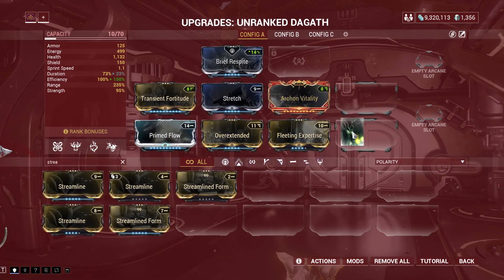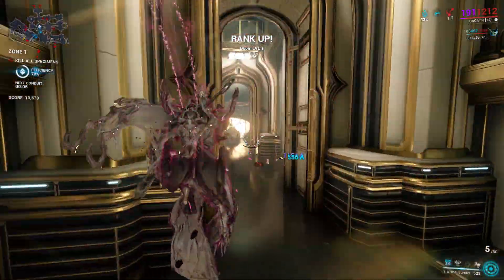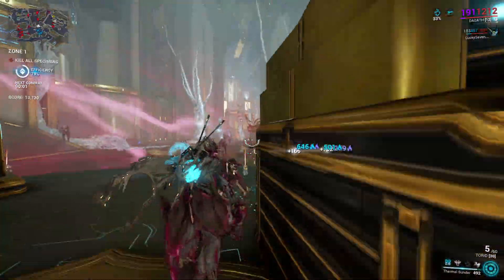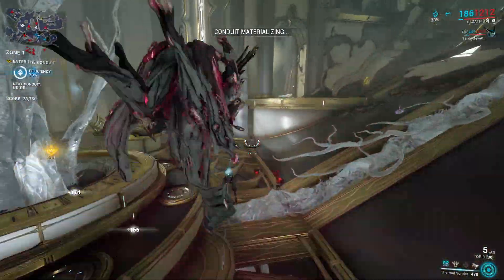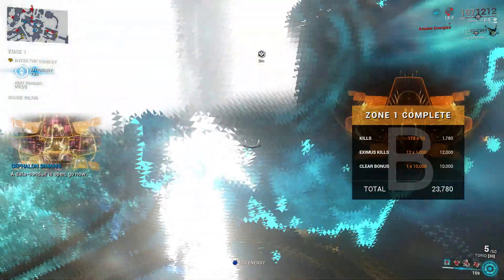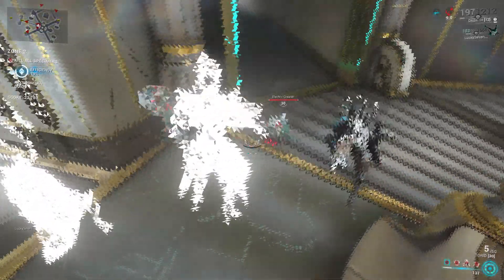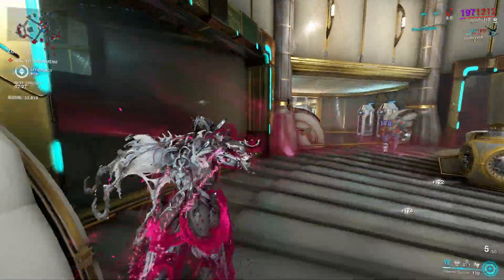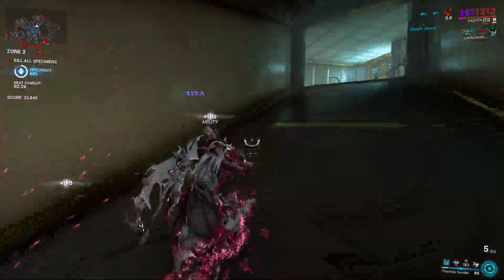The second method is Thermal Sunder nuking in Sanctuary Onslaught. All you need to do is subsume Thermal Sunder onto your Warframe, mod with Arcane Vitality, high range, and Molt Augmented for more damage. After a few Conduit jumps, you will max rank your Warframe fast. If you get lucky and get a small map where you can nuke enemies easily, you can max rank your Warframe in just one Conduit run.